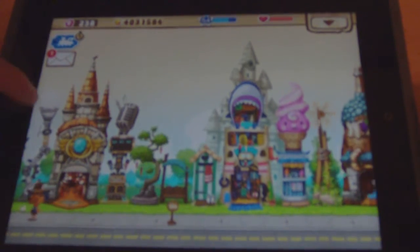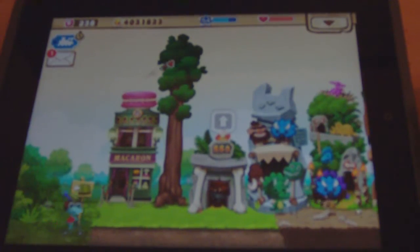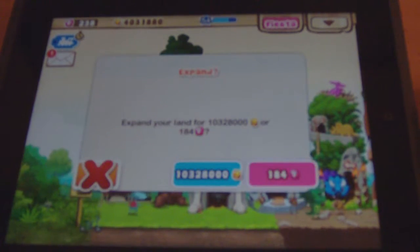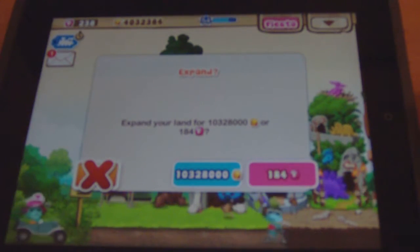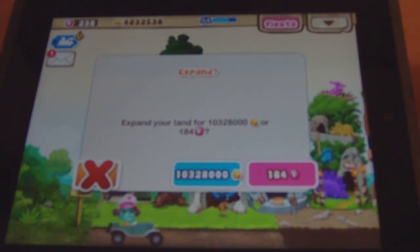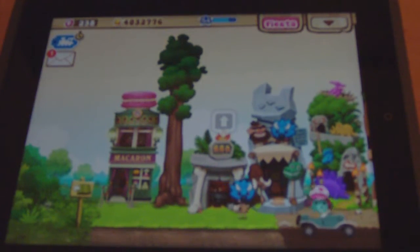Four million at the moment. I'm in desperate need of expanding because I'm right up to the edge of the map. That's the land expansion — ten million. That'll probably take about a week and a half of waiting. Or you could spend 184 pink coins, which I have got, but I'm saving up for one of the dinosaur buildings so I won't.